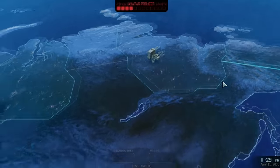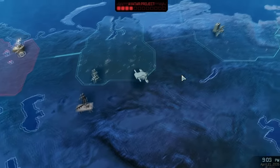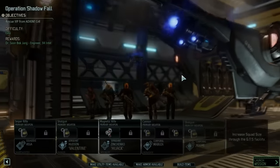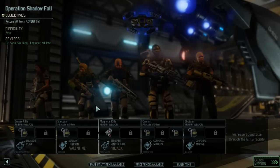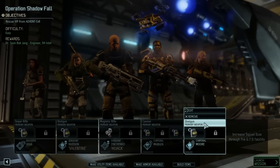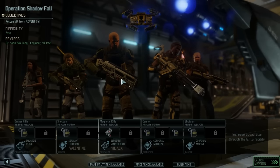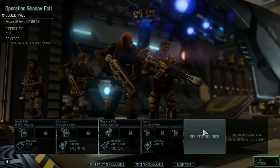Let's view a mission — rescue a VIP, and we get another engineer and a bunch of intel. Absolutely worth our time. We're going to send the A-team for this one because any time we can get an engineer, we send our best available guys. Hudson, Mabuza, Corporal Moore — is Moore better than Nat Squaddie? I liked Vega.